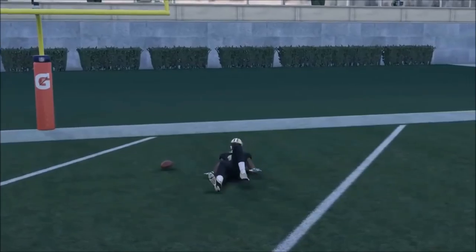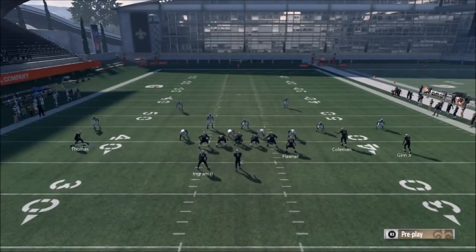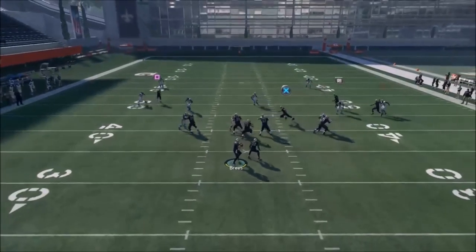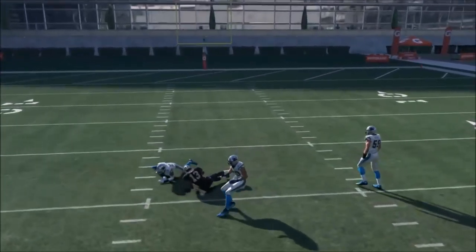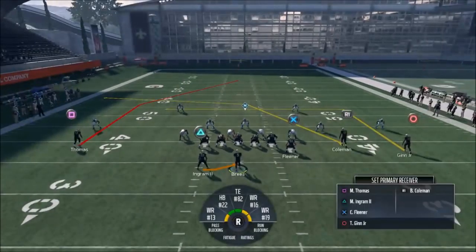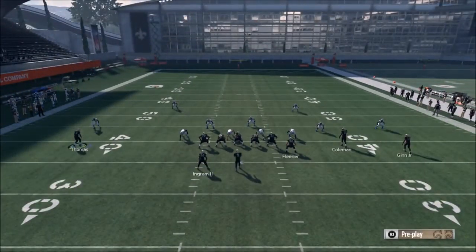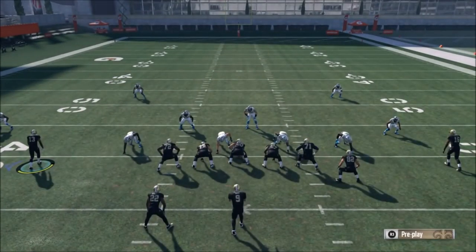If you see two high safeties and the guy's been running a lot of cover two, just bring Thomas in. If you see two high safeties and he's been running cover four, it's probably cover four. If you see a single high safety, it's either man or cover three. This beats all of them with a simple adjustment. Speed is definitely a factor, so keep that in mind for your receiver choice.